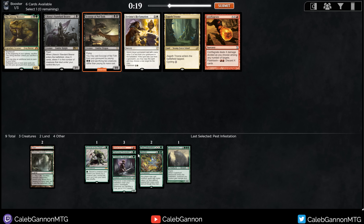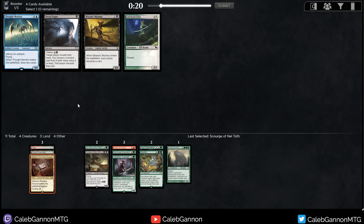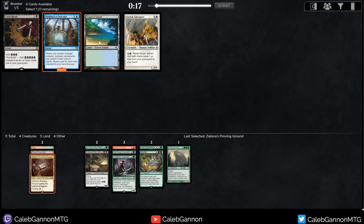Scourge came around, as did Conflagrate. Zygoth Triome doesn't matter too much. Gitrog Monster is literally on a Standard Bear. Standard Bear plus Aluren is kind of cute, but I think with Survival I just want Scourge. I could see that going either direction. I'm going to take the Jund Triome here.